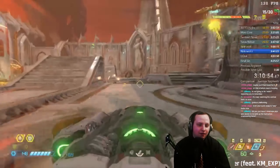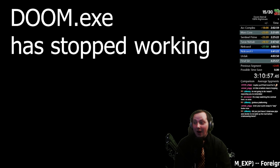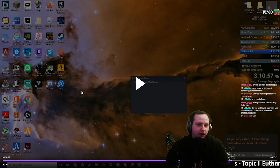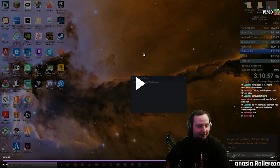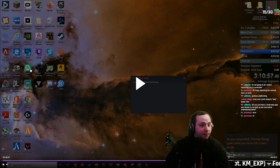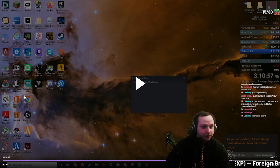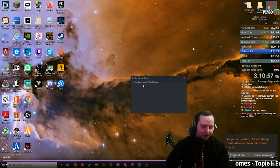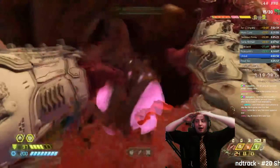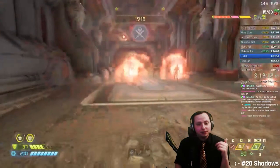Now I can BFG the room. Let's see these desktop icons real quick — Epic Games, Nexus Mods... I was playing through Tales of Berseria at this time, great game. Fallout, Apex, Dying Light, Control, Watchdogs 2, Valorant. Okay, never mind, get me out of here. Oh look — a successful ballista boost! I'm so proud. I knew how to ballista boost all the way back then.